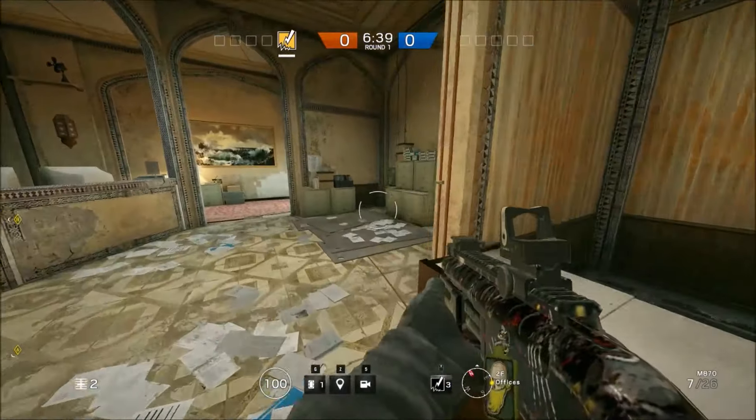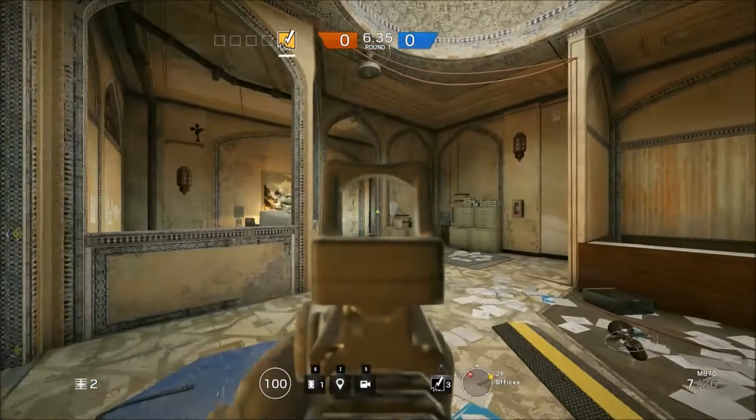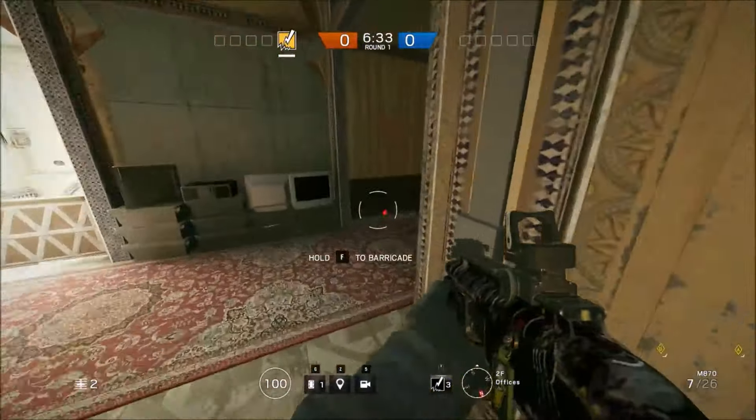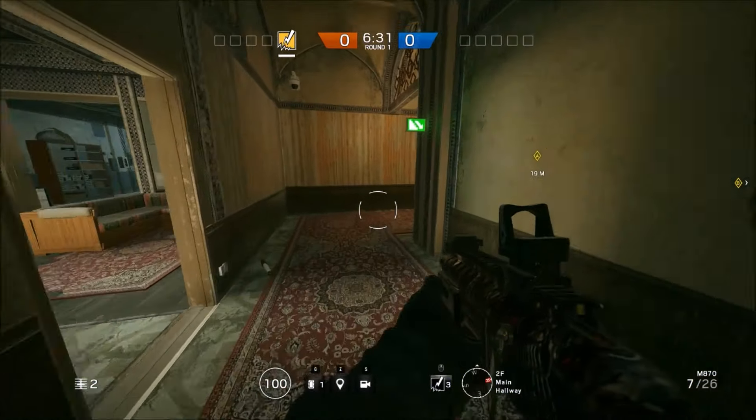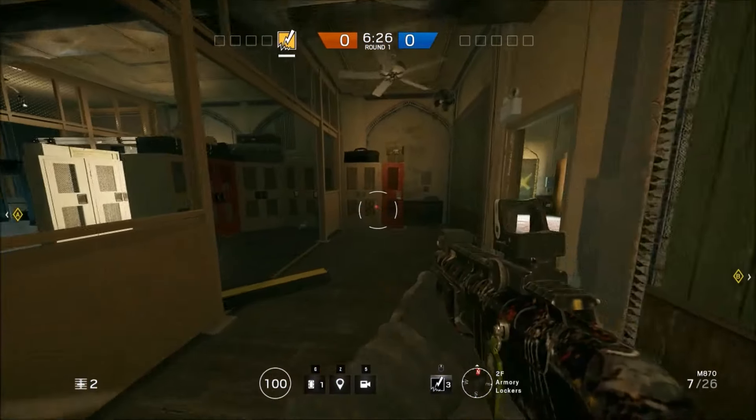Use it here and force Thermite to use a charge if he wants to come through there, but they'd probably just come through anyway. Like I said, you've got four extras and you don't really have any other important walls to cover on the site. So go ahead, and I'll see you guys at the next site.